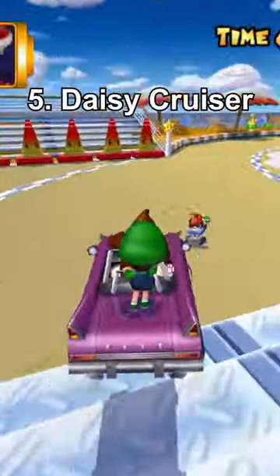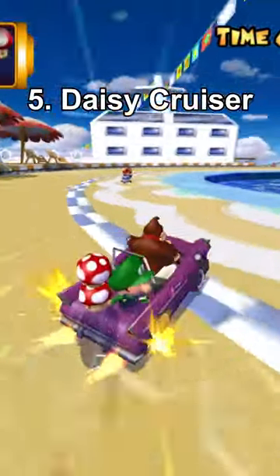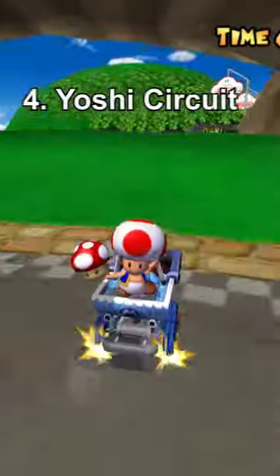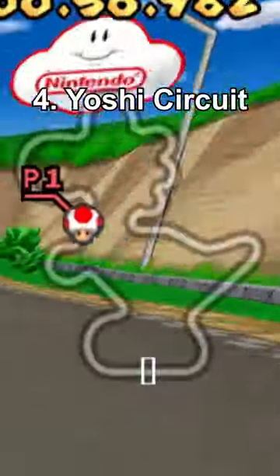Number 5: Daisy Cruiser. First off, the cruise ship theme is ingenious, and it captures that chill summertime vibe really nicely. Number 4: Yoshi's Circuit. A racetrack shaped like Yoshi. Mwah.